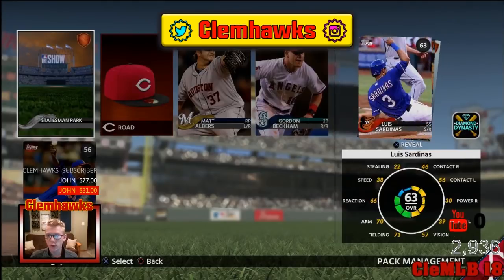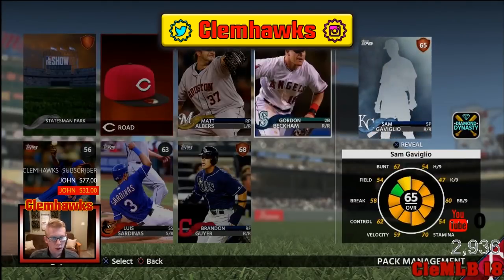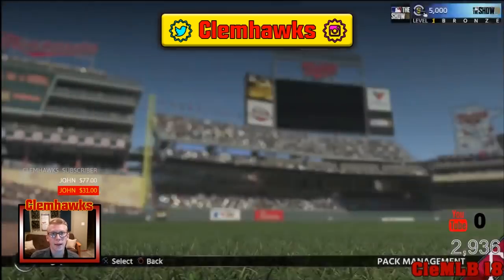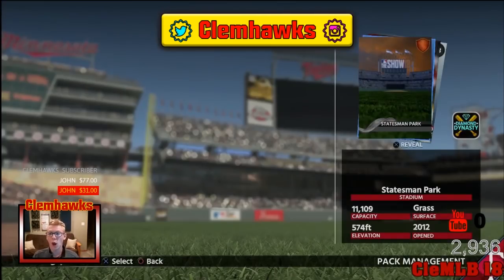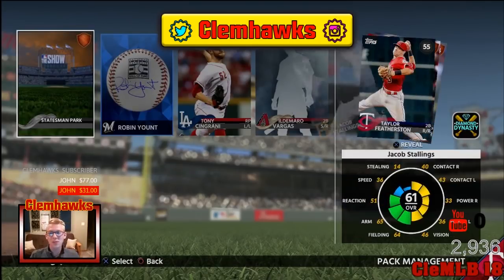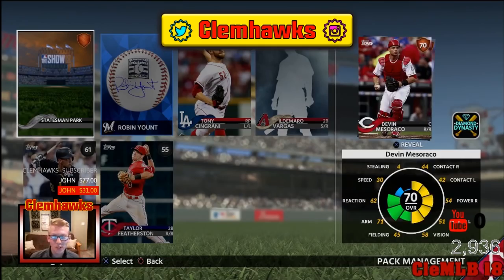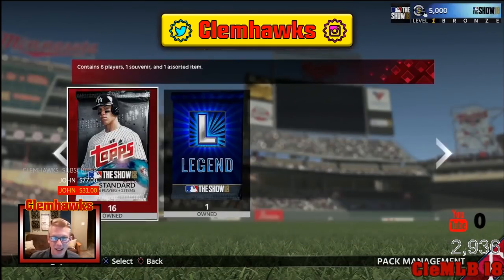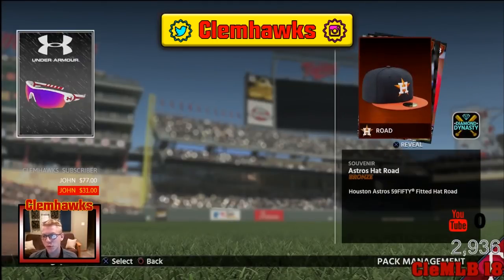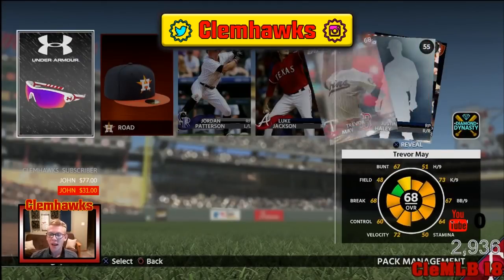Just gonna scroll our way through here, nothing in this one. The diamonds are a lot lower this year but they're still going for a lot — Mike Trout only had 93. It's a diamond, that's all I care about. It's Robin Yount signed baseball. Let's freaking go! We've gotten a diamond and a gold in this pack opening. I'm clickbaiting the heck out of that title right there.